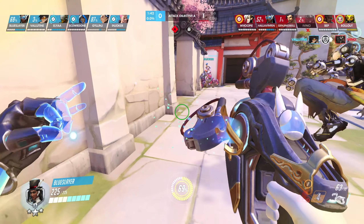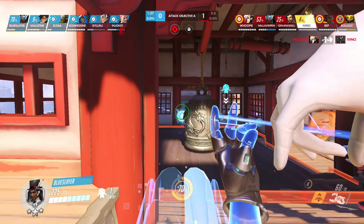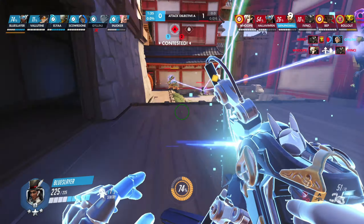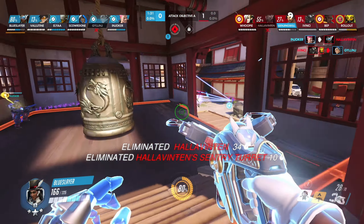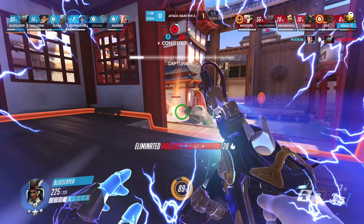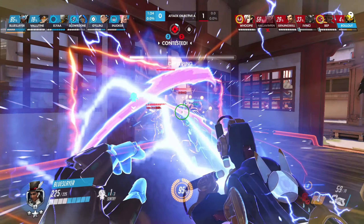You're only facing Hanzo and Mercy, against you and Zen, plus your Zia will be arriving soon. You should definitely close the distance behind the bell. This will allow you to use the turrets more efficiently, because your presence will not give Hanzo the space to break them so easily.